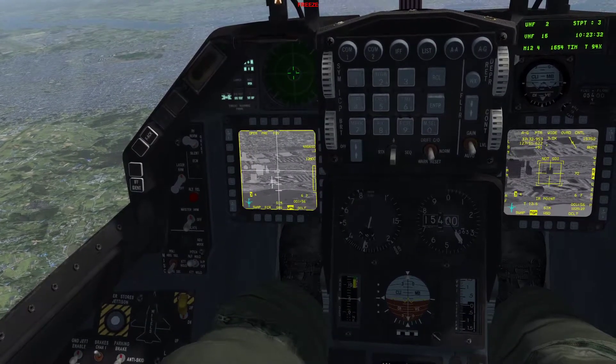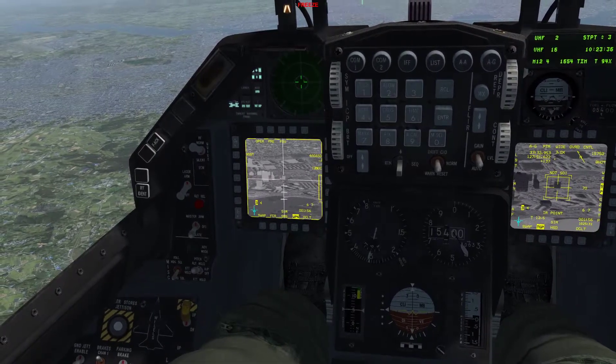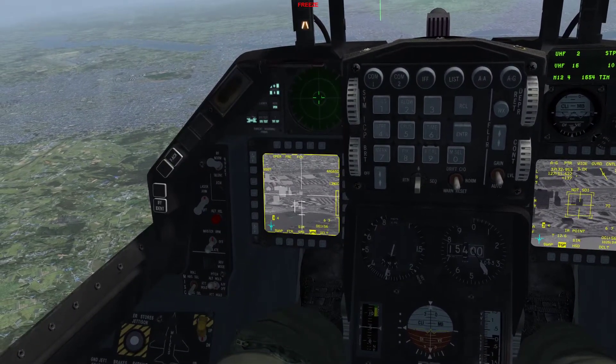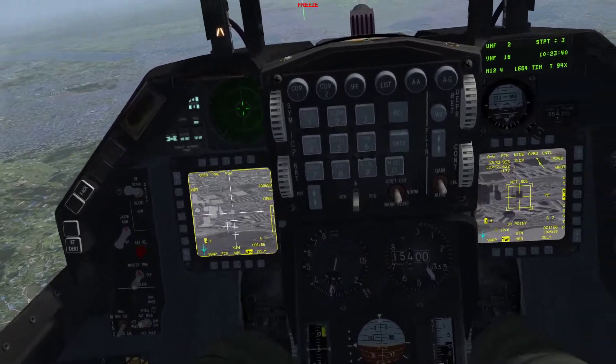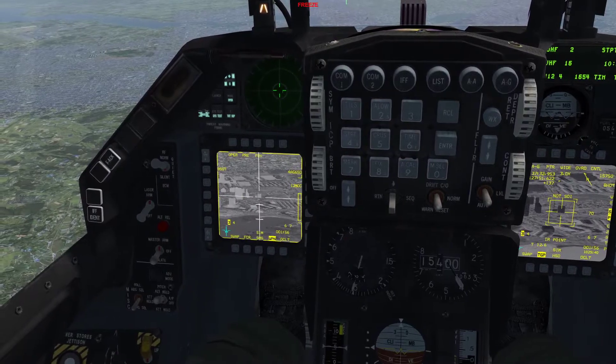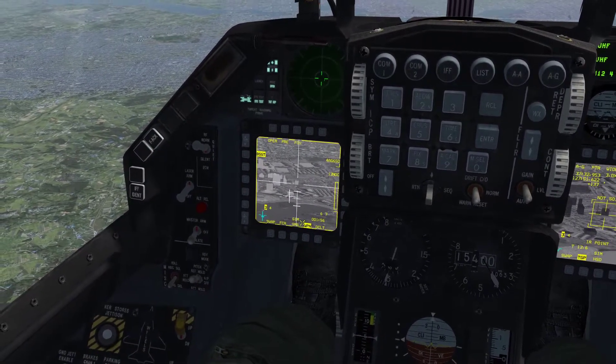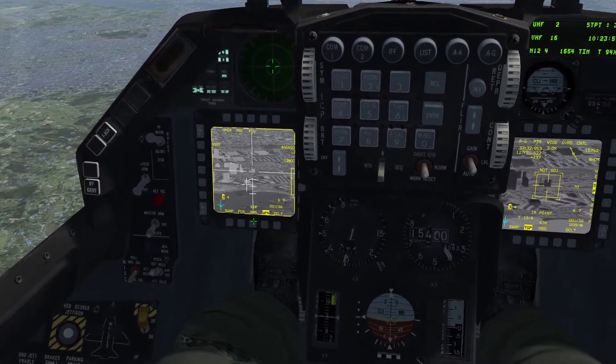And I'm going to find that building on the far right. I'm going to TMS up. It gives me that little boresight indication — it's not really locked, but it's pointed in the right direction, which is perfectly fine. I hit the boresight — that's OSB 20 — and it'll flash. Flashes just like that. And that aligns it.